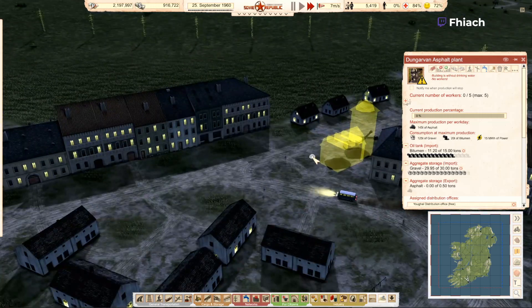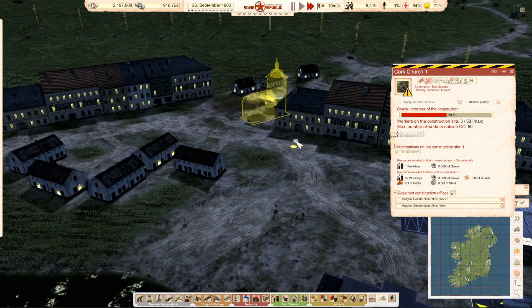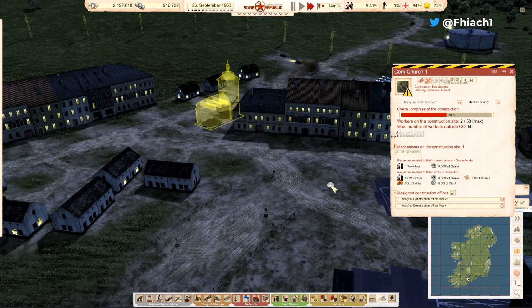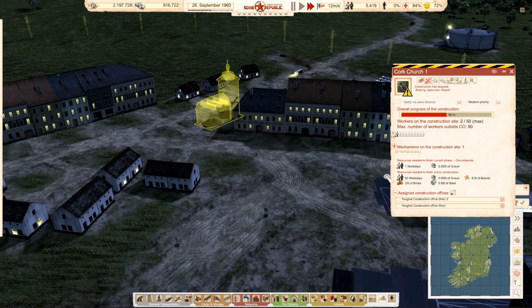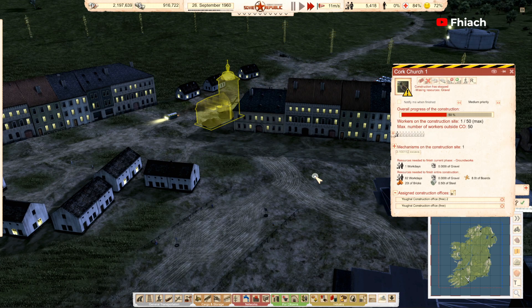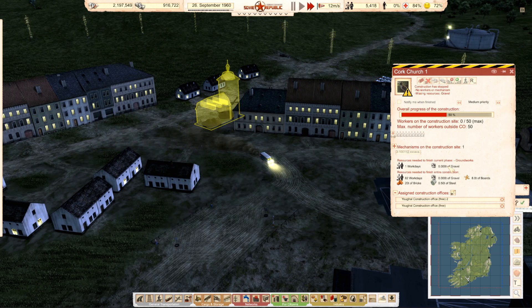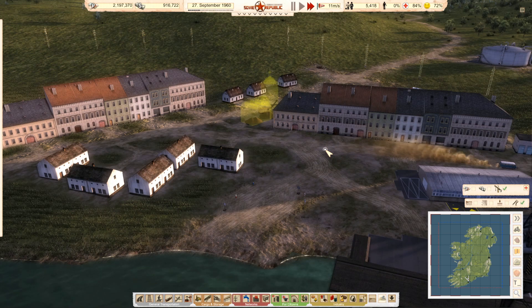How's this going? We've seen 0.1 tons of gravel — finishing the groundwork stage. We're taking one worker to the asphalt plant; they're all getting stuck in there, I guess.